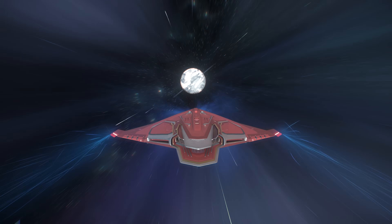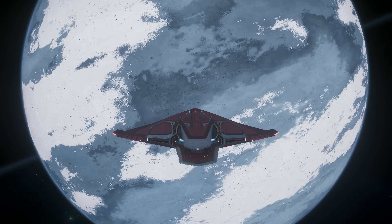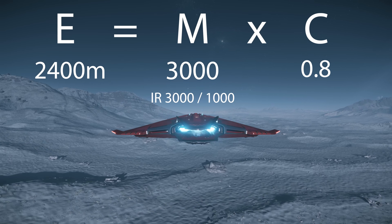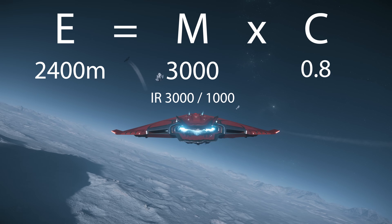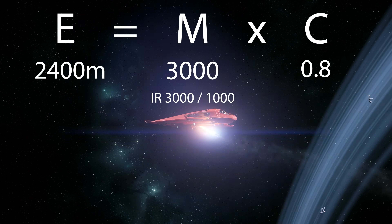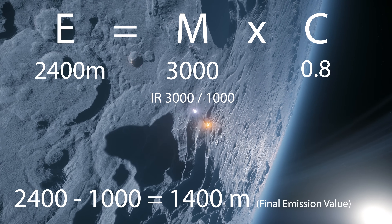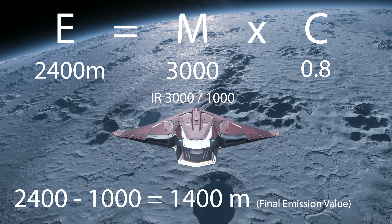The question is how do we take ambient noise into account in this formula? It's very simple. For example, if your highest signature is IR at 3,000, and your radar sensitivity is 0.8, then your maximum detection range is 2,400 meters. However, if you also have an ambient noise value under your IR column of 1,000, you simply subtract it: 2,400 minus 1,000 leaves you with 1,400 meters. So the detection range for that target ship is now 1,400 meters.